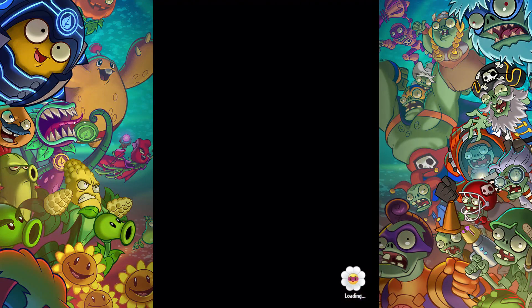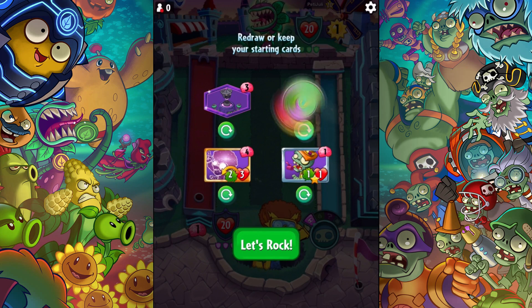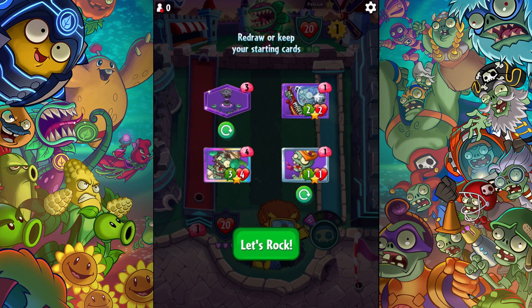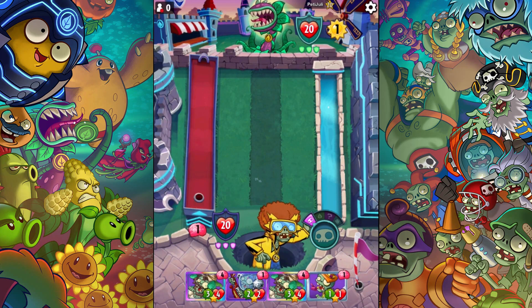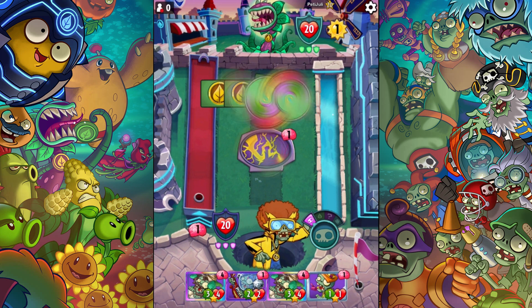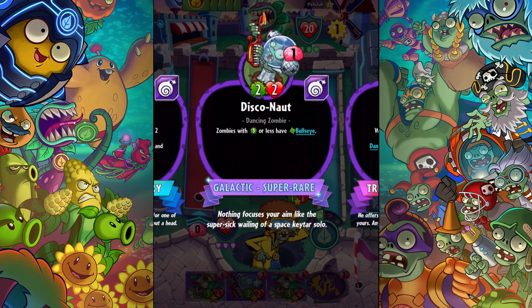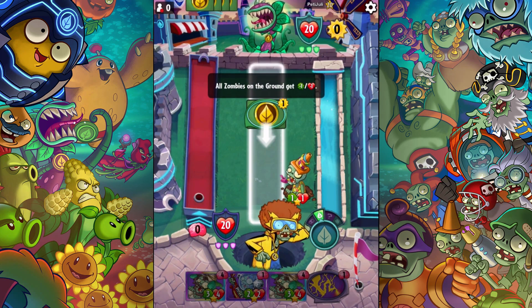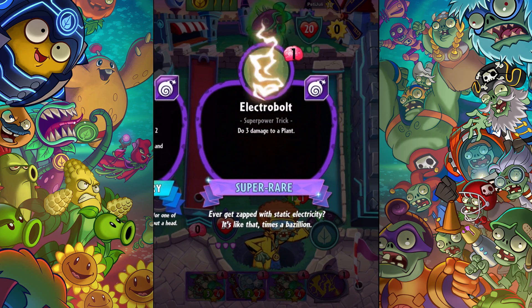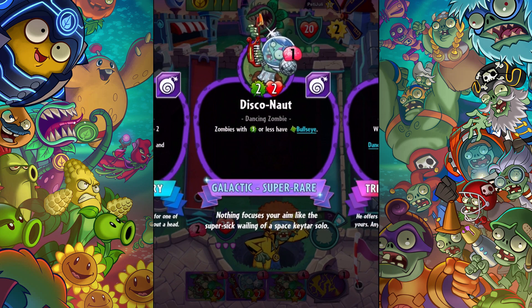This guy's level 20. That's too expensive — this guy is also too expensive. But there's a headhunter — perfect, two headhunters! Let's see how this works. I'm gonna go ahead and start here. Next round I'm gonna do Disco-Naut and then he blocks anything. Do three damage to a plant — that's fine. This thing dances, by the way.